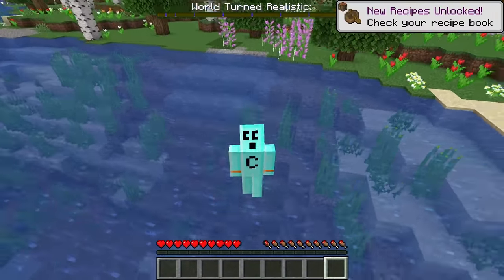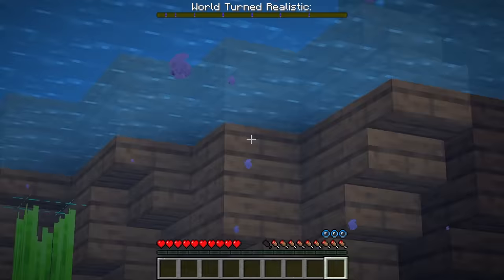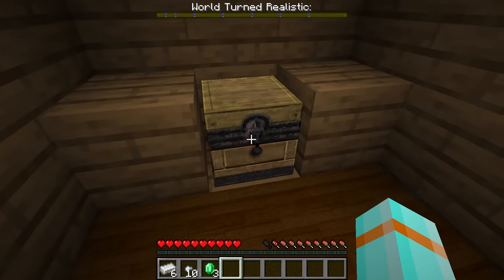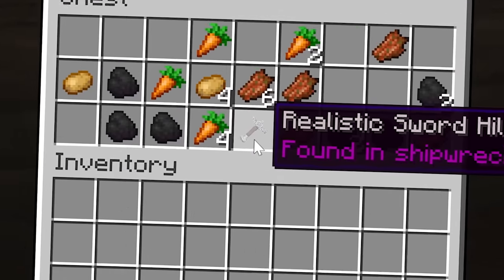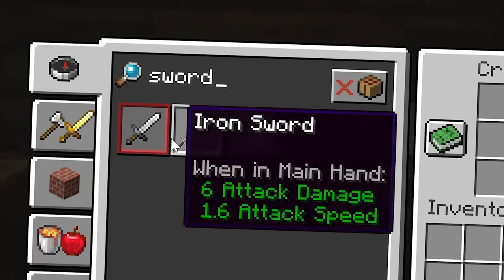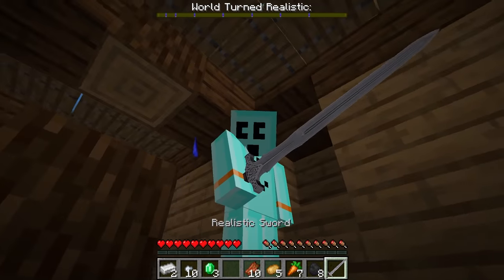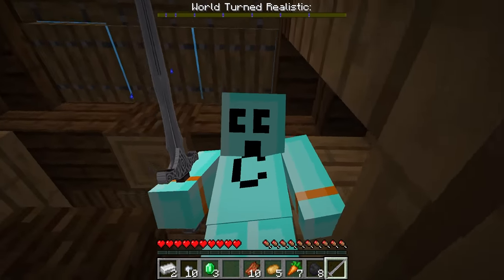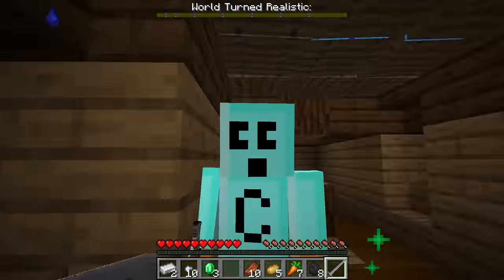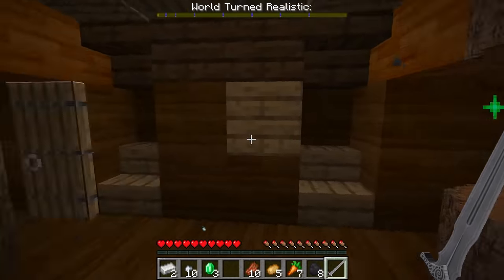We need a realistic sword handle and we can find one of those from shipwreck loot. We got our iron — check this out. We got a realistic chest and that's got our sword hilt in it. While we're down here, we might as well make it. The realistic sword is mine! That is cool looking, man. And I can throw it — when I throw it, it turns other items realistic as well.